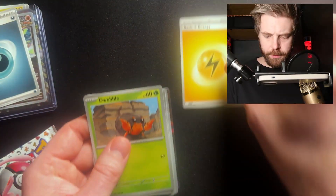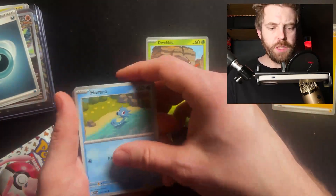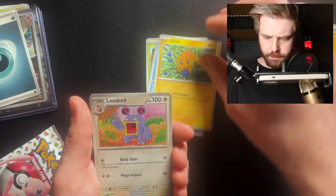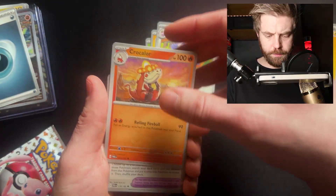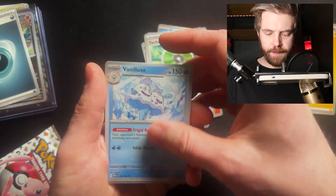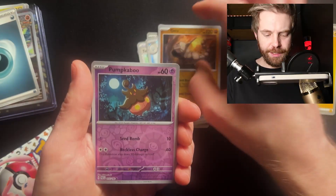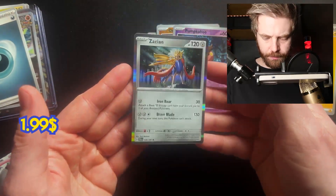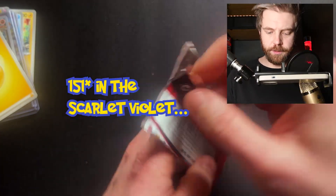Fire — okay, I saw a holographic one in the back. Let's see — Dwebble, Horsea, Joltik, Loudred, Krokorok. Never heard of Technical Machine Evolution. Vanilluxe. Onyx Reverse — gotta love Onyx. Pumpkaboo and Station. Hollow — now let's go for Scarlet and Violet, my favourite set for the time being anyway.